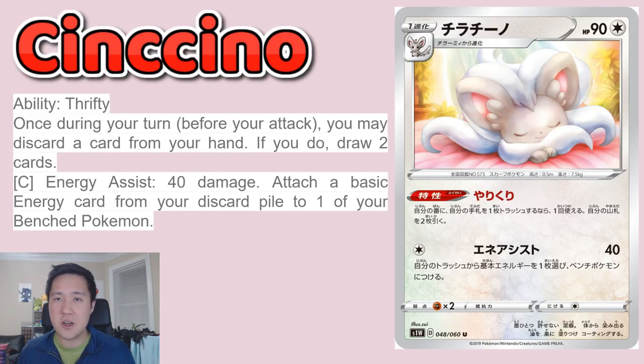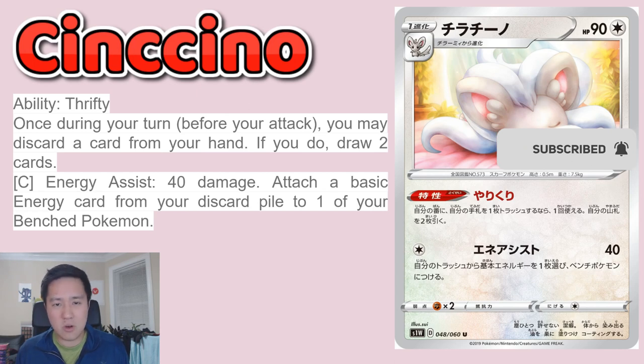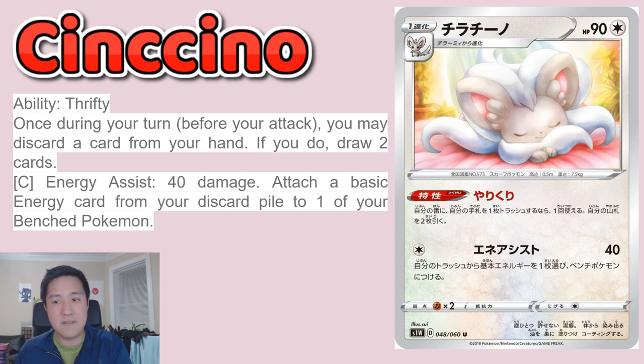Moving on to Cinccino. I'm not sure how to say it, and the Zoroark trade ability is back. This thing has an attack for 40 damage that attaches a basic energy from your discard pile to one of your bench Pokémon — actually that's not bad. Compared to Zoroark which could easily do 120 damage with a full bench, this one is a non-V so it's only one prize card. But the Thrifty ability is all we really care about: once on your turn, you may discard a card from your hand — if you do, draw two cards. A lot of control strategies load up the bench with these guys and go through the deck as quickly as possible to get whatever card you're looking for. I'm very confident that Cinccino will be very relevant come the launch of Sword and Shield.